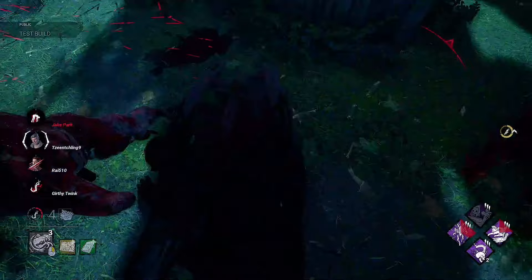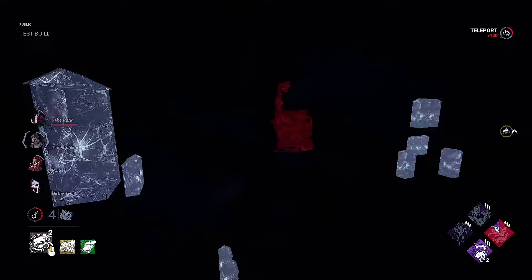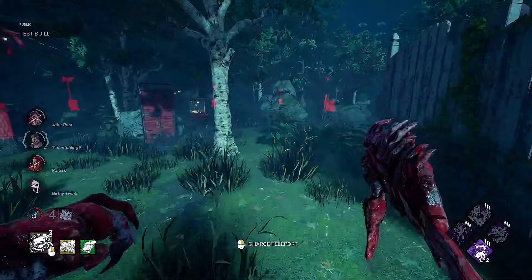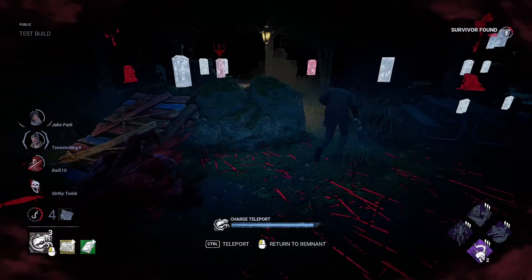You can't even make that pallet back — that's so funny. That person's already given up, I'm not surprised to be honest. When you pair Unbound and Superior Anatomy together, it does look like you kind of negate most of the longer loops with windows in this game. For example, if you vault the window from the inside of Shack, you can beat them to the pallet most of the time. And if not, then you have perks like Coup to help support you on that as well.